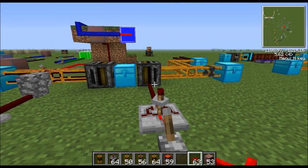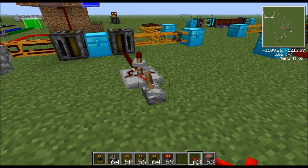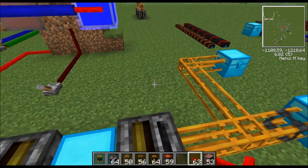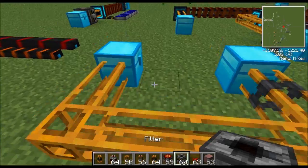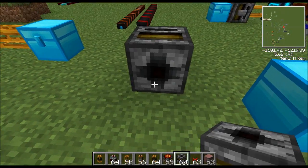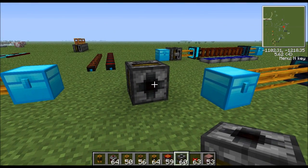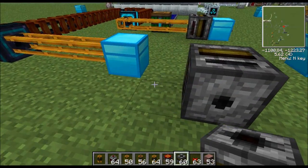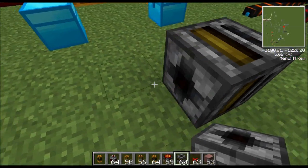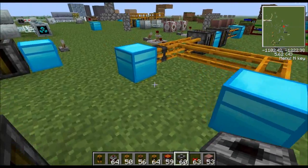A bad thing about BuildCraft is if you turn machines off they cool off and then it's just a big hassle. These right here you don't have to worry about warming up or blowing up. These filters are going to be your bread and butter. Let me show you how to place this thing - you can see a small dot right here and over here you see kind of a plus sign. The plus sign is the input and the dot is the output. If you want to pull something out of a chest, you have to make sure the plus sign is butted up against the machine.